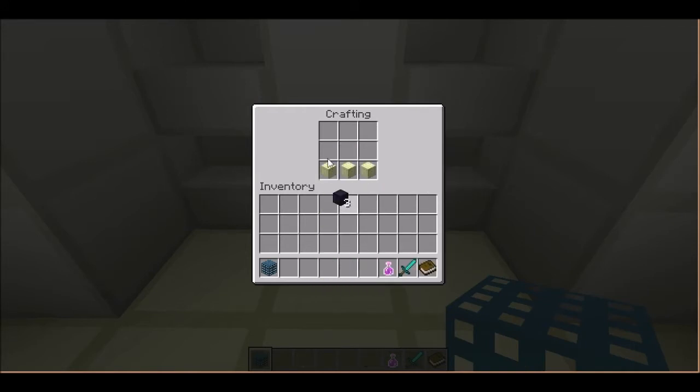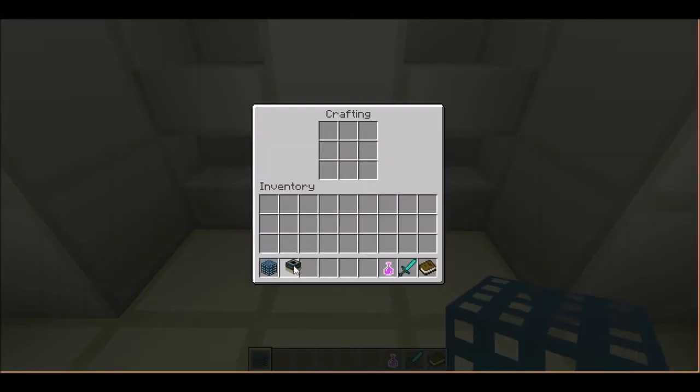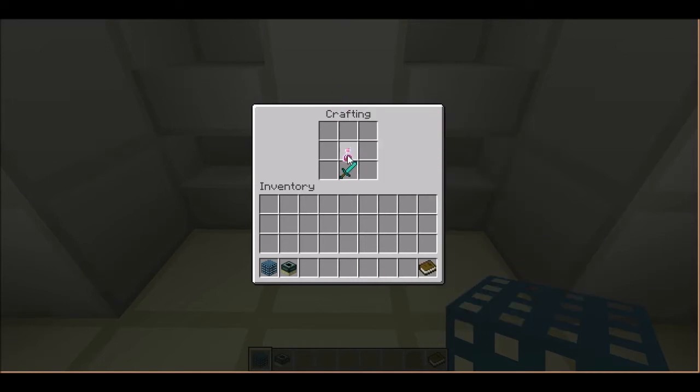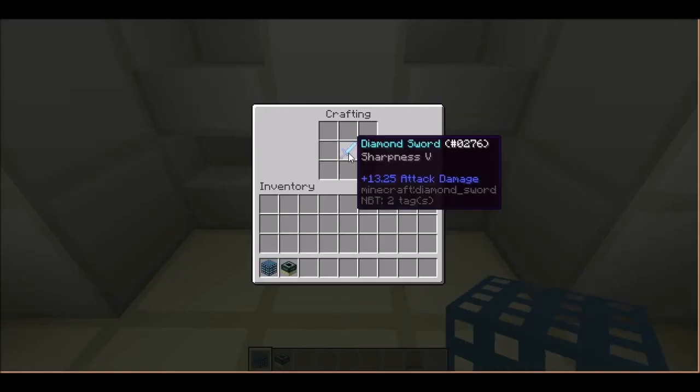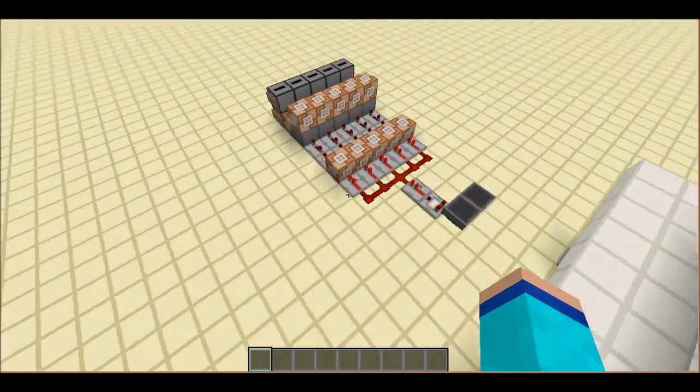You can then use the end stone with some obsidian to make an end portal. Also, the last recipe is a diamond sword — plus strength for eight minutes and a book — and you get a Sharpness 5 diamond sword.